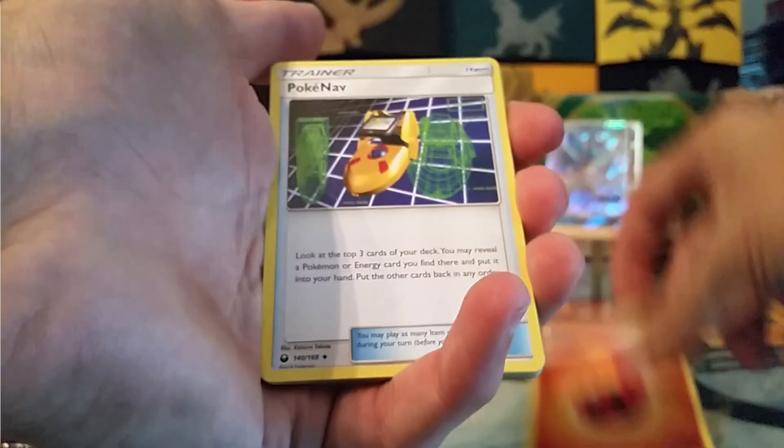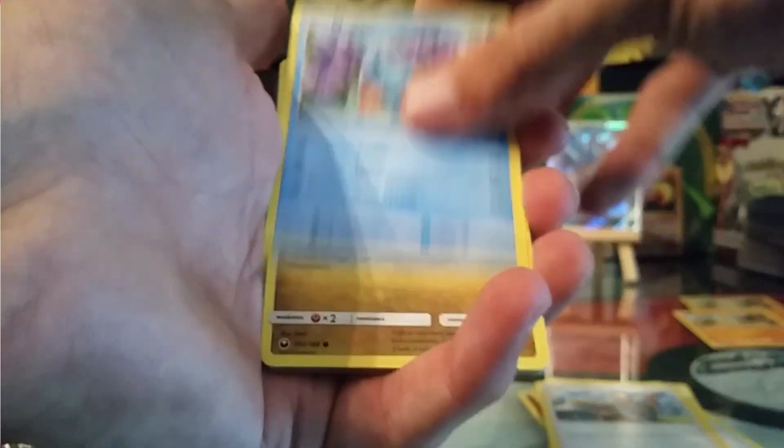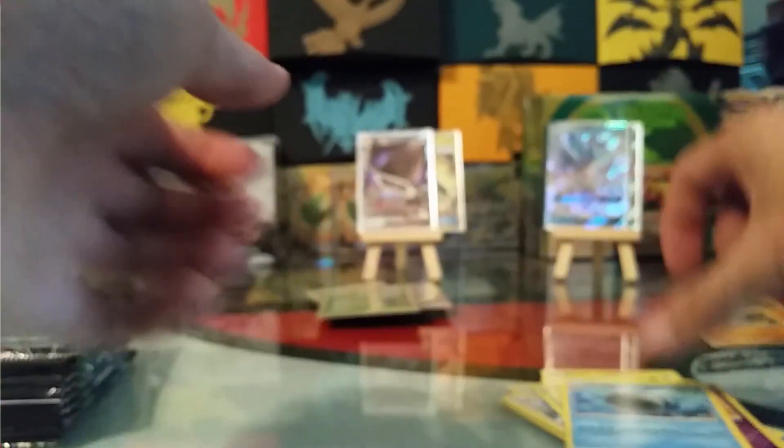Fire Energy, PokeNav, Vigoroth, Fisherman, Mudkip, Bagon, Whismur, Trico, Trico again, Reverse Shuppet, and a non-holo Wailord. Ten packs left — come on guys, let's try to get that one.